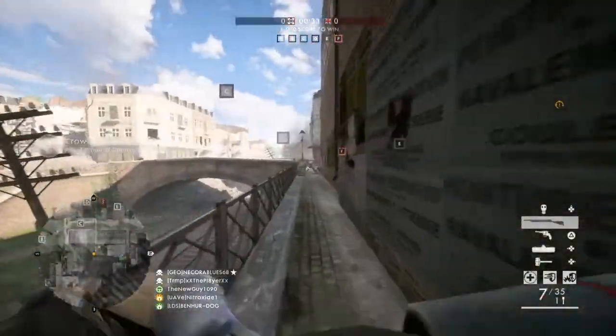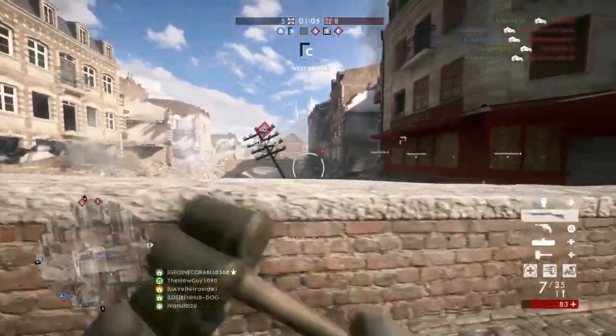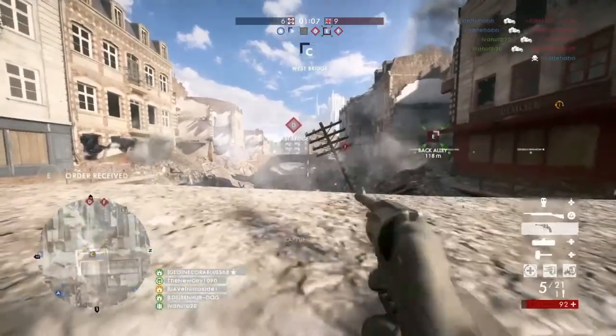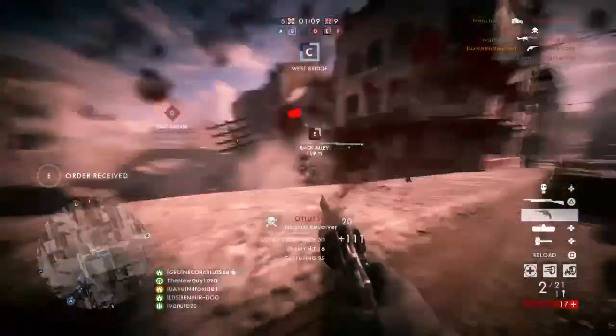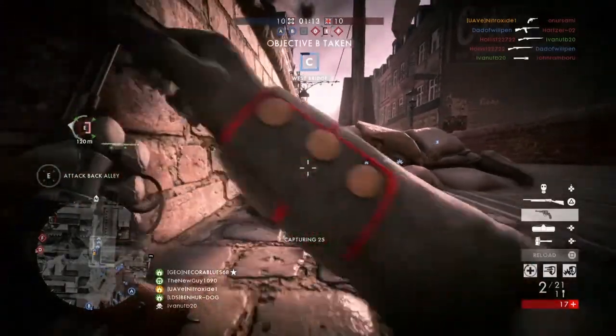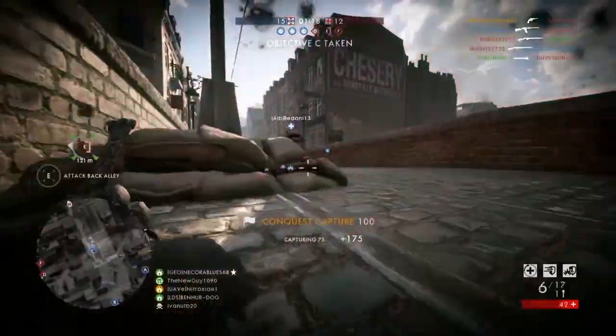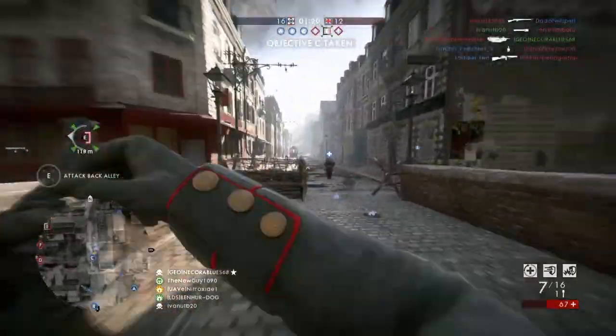Tip one: to have a good start at the game, foot infantry should move straight to the first objective, for example A. After you've capped that, go to the second objective, for example B. If you're in a vehicle, you have faster movement, so go straight to the third objective in the middle of the map, capture that, hold it. If you have time and the enemy's not capturing the fourth one, for example D, go and cap that, defend it, wait for infantry to push up and more people to spawn, and create resistance for the enemy.